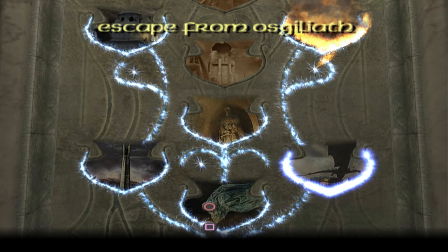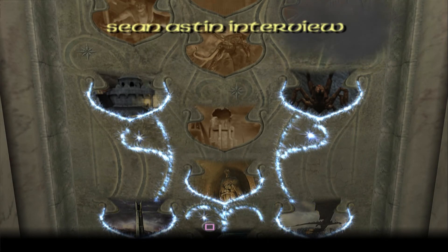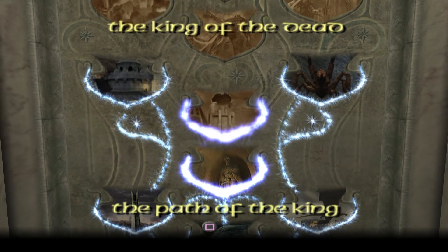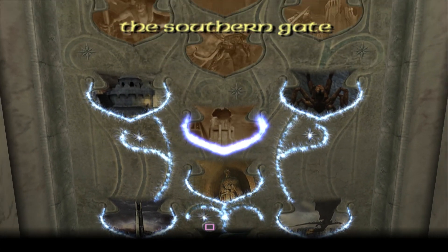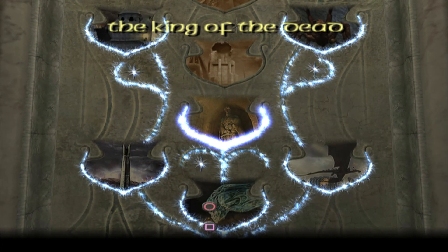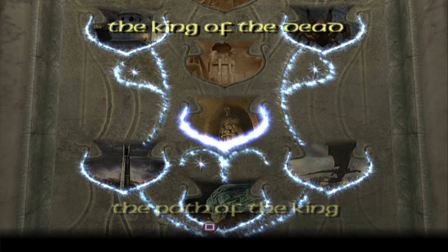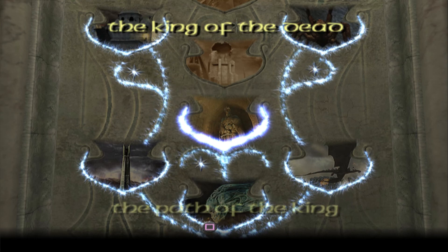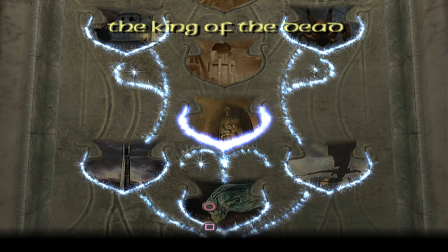All right, that should unlock the next tree. What is this — a Sean Astin interview? All right, so next time I guess we'll go to the Southern Gate. I know we'll have to fight the King of the Dead, so that'll be fun. So yeah, that has been part five — Escape from Osgiliath. Join me again next time and we'll continue on through Lord of the Rings: Return of the King. See you next time!